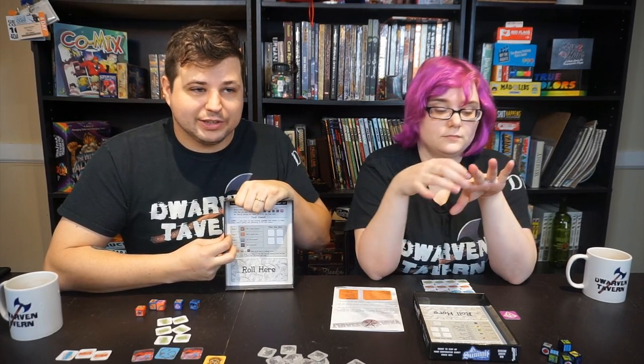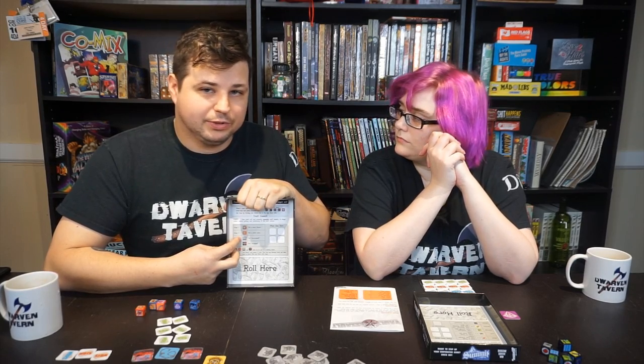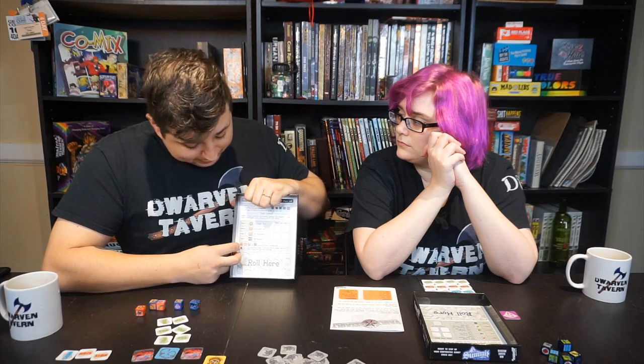Stage two is to yell a street name — essentially saying where the robbery's taking place. Stage three is to roll for the police officers on your dice, which will surround the culprits. Stage four is the actual arrest stage, where you have to roll to arrest them — you're rolling for the bars on the dice. If you roll four die packs, there's extra stuff you can do: the die packs let you steal vault tokens from the robbers and add it to your total score.